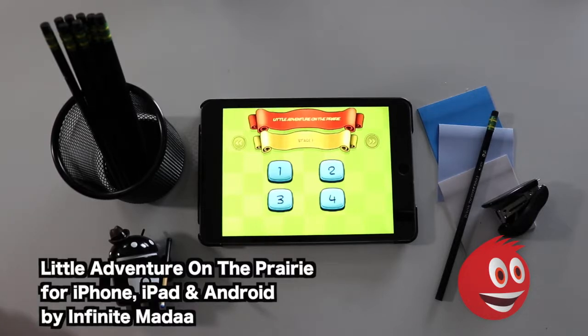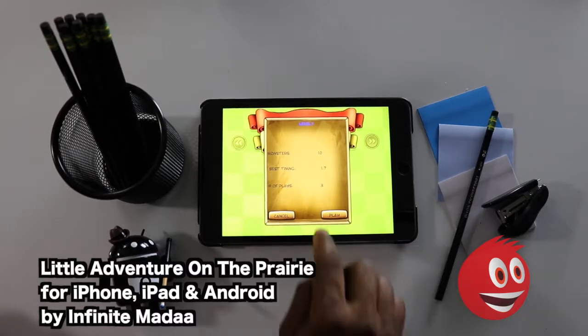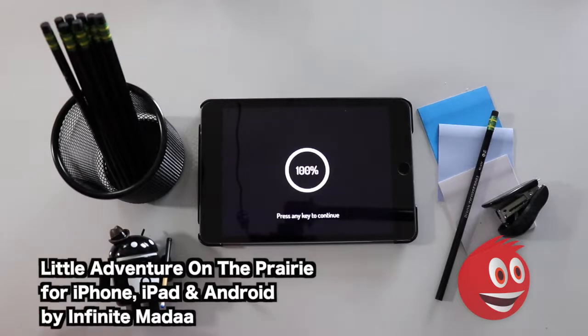Here we are on the main screen — Stage 1, you have levels 1, 2, 3, and 4. Every level is going to test your timing ability, your ability to do this in as little amount of time as possible, and of course your job to kill all the monsters. As you can see, our best timing was 1 minute 7 seconds. We did kill all 10 monsters and this is our third play. We're getting the hang of the gameplay. So we're going to go straight on and start playing — Little Adventure on the Prairie. Let's do it.